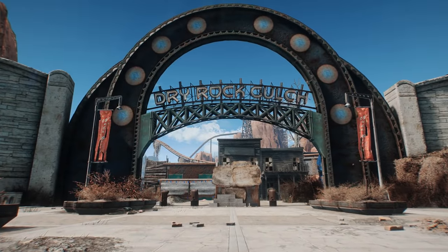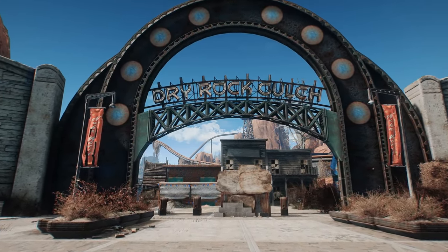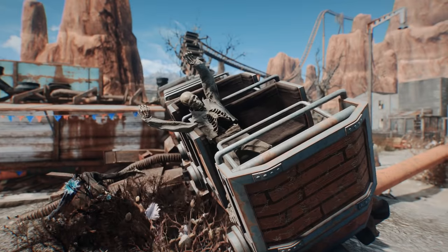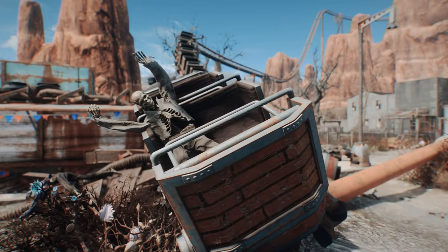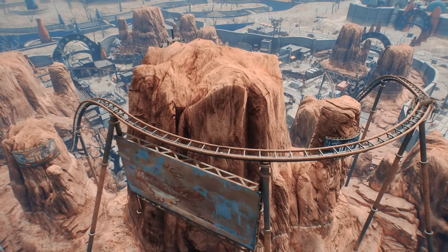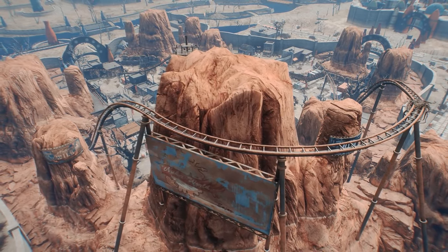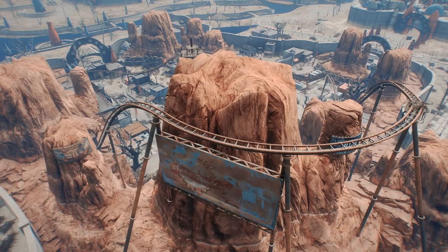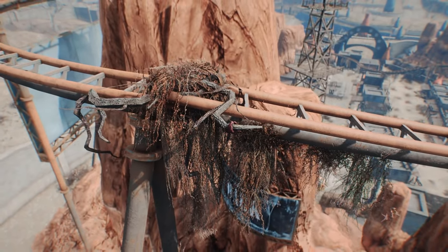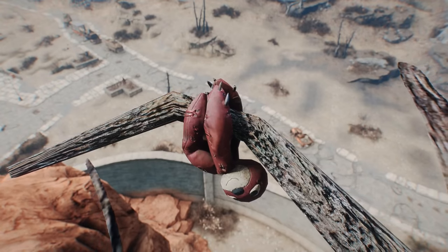Getting close to the end here at number 9, we're remaining in Nuka World but leaving Kitty Kingdom, instead heading out to Dry Rock Gulch — an American Old West-inspired section of the park. Running right through the middle of it is the remains of what was once a giant and mighty roller coaster. It seems relatively insignificant now, but if the player is able to walk — or jetpack — to the highest peak of the coaster, you'll find something interesting: a tiny toy sloth hanging onto a tree branch all the way up there. How adorable.